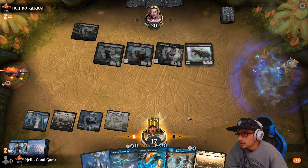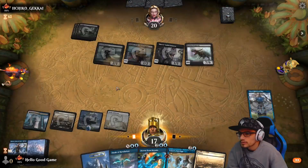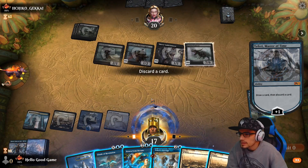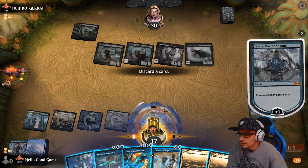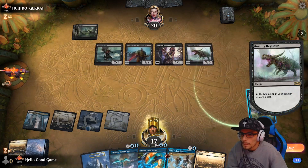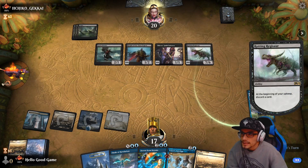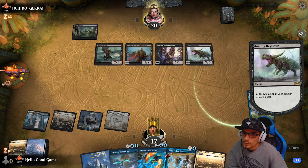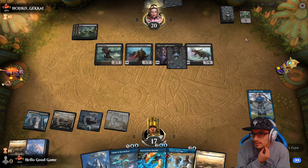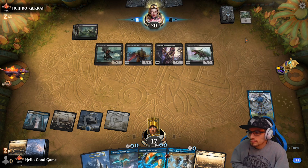We can take the draw on our turn here. It's coming, it's going to be there somewhere — one, two, three, four. We can probably draw up a Plains here. He has to discard, that's fine. We get to phase out whoever he puts his Demonic Embrace on. We're still taking quite a bit of damage but it's going to be okay.